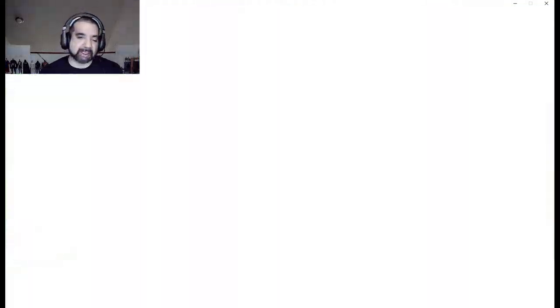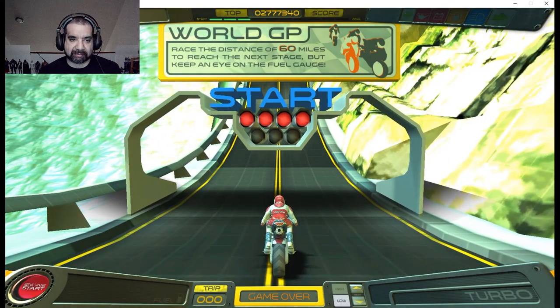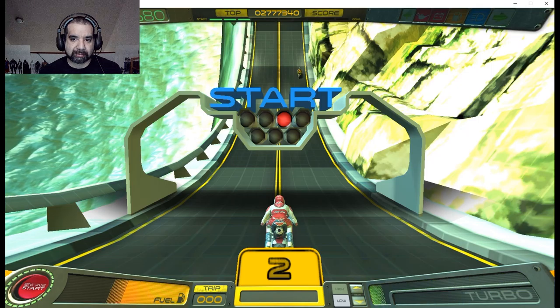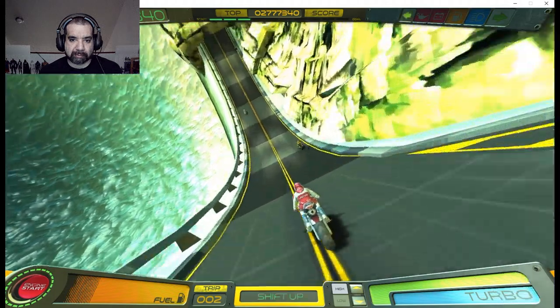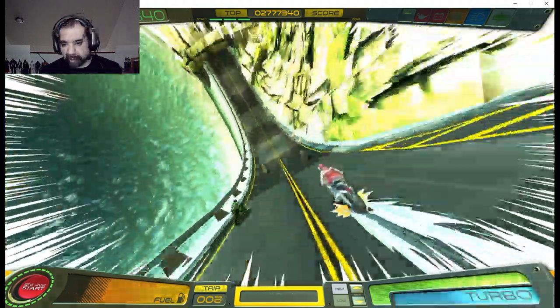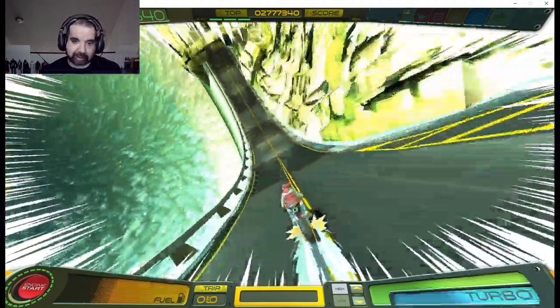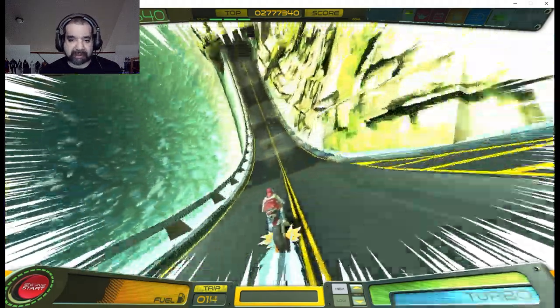So I went pretty quick — we'll check out track three here. There are a lot of effects. You want to tap Y and get to the second turbo level as fast as possible. I'm going to go ahead and wreck so you can see the map, and that'll be pretty much the entire mechanics of the game besides how different levels look.